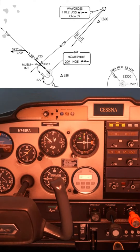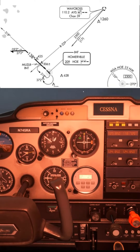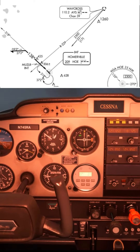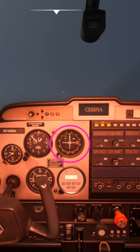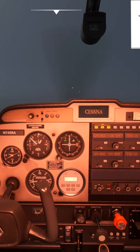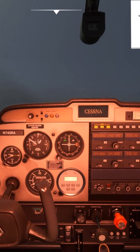Once the needle crosses through the middle, that means we've passed the Muzzler intersection, and then we can start our descent down to 625 feet, which are the minimums for the approach. There's the CDI needle in the middle — so we're now at the Muzzler intersection. Let's reduce the power and start that descent down to 620 feet, and hopefully we'll get the runway in sight.